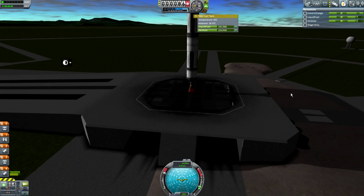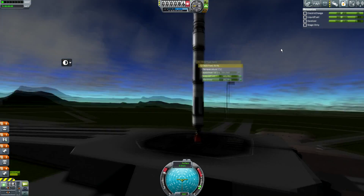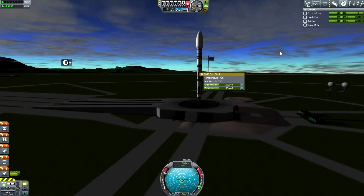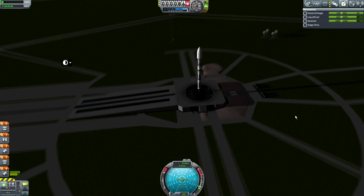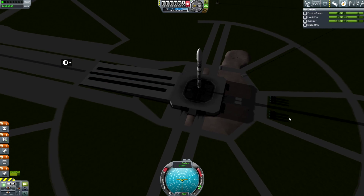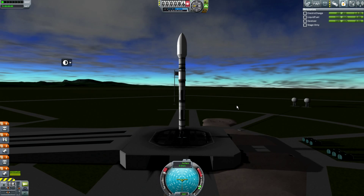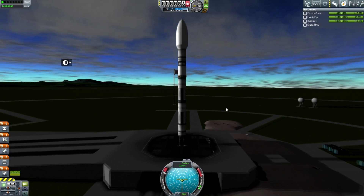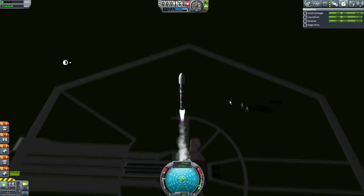At the time I thought it might be a thrust-to-weight ratio thing, but it doesn't appear to be since I've burned off all my fuel — so I did waste a bit of money. Anyway, I put a bigger engine on it and said 'well, screw you launch pad' — and it was so powerful it broke the glitch. That's how I did it.